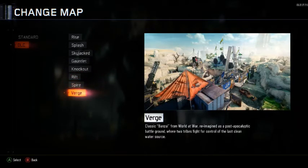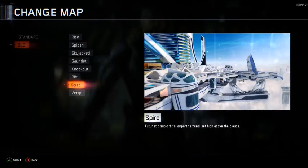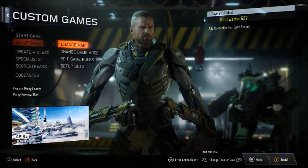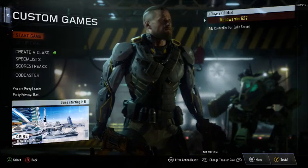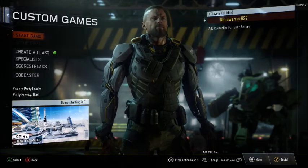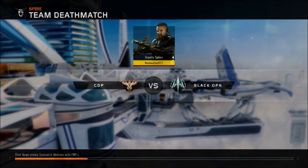Next is Spire — that's the one I'm most interested in, and then we have Verge which looks very strange. Spire is described as a suborbital airport terminal — that seems very interesting. This is definitely the one that caught my eye the most and is my early favorite going in. I do like the design.